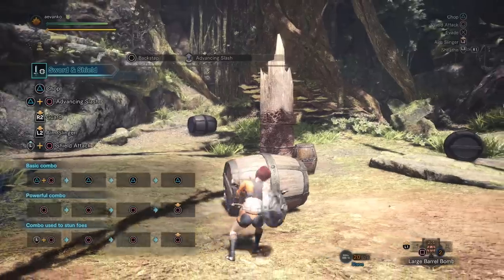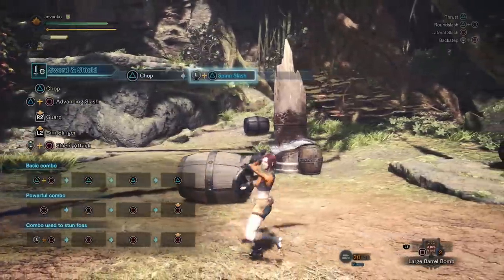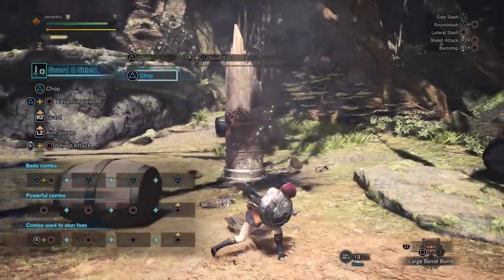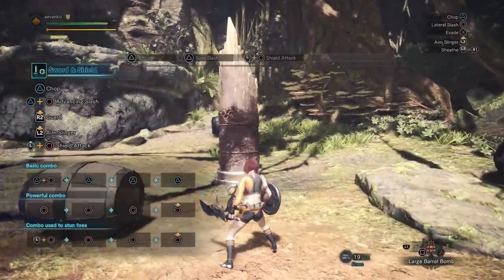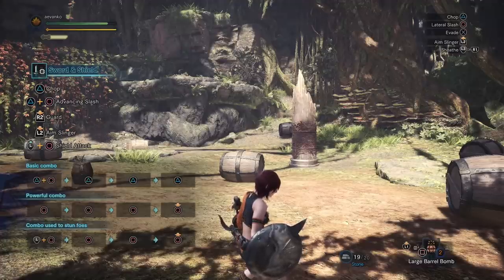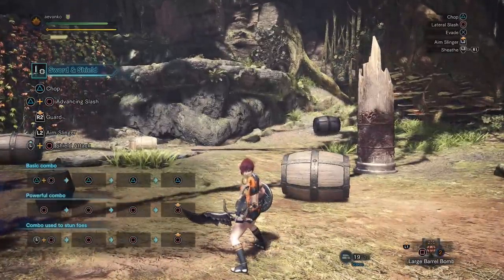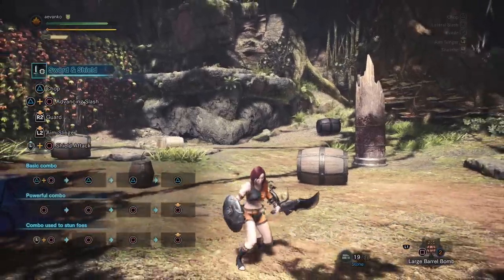Another cool thing this weapon can do is use the slinger when your weapon is out. Just hold L2 and then press R2 to fire your slinger without ever sheathing. So if you're fighting and you see a barrel bomb — boom — you can hit it without putting your weapon away. This really shines with things like flash pods. If Rathalos jumps in the air while you're attacking, you can immediately throw the flash pod and knock it out of the air without ever having to put your weapon away.